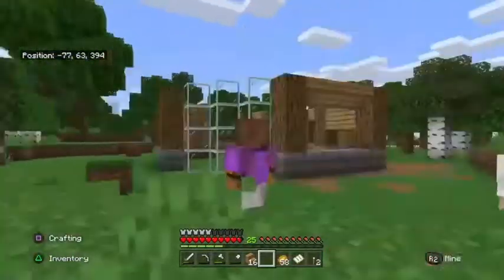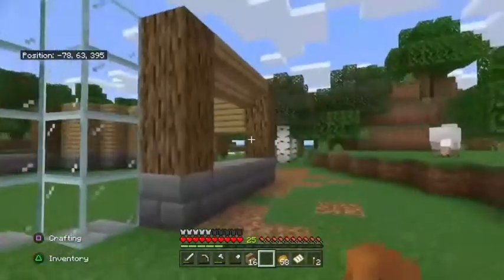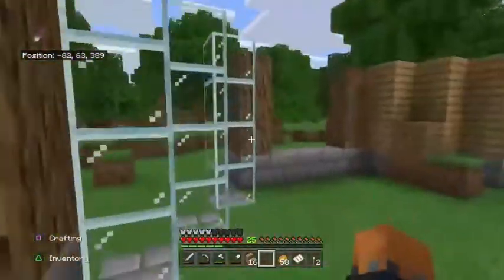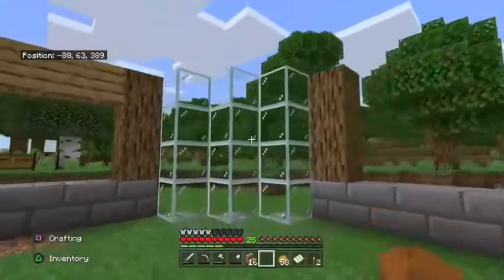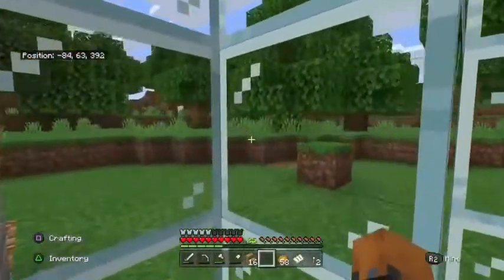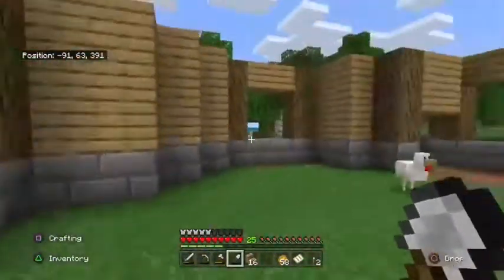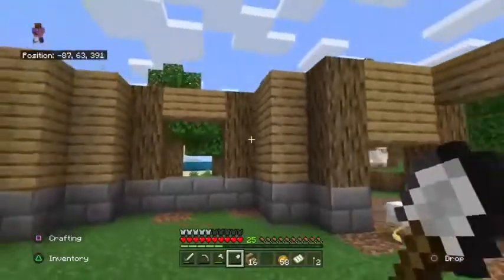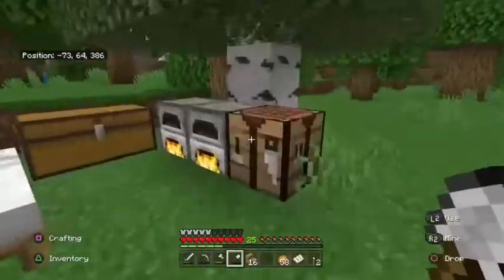Alright guys, so I'll just put this glass window in and I quite like it actually. I think it's going to be nice having this big open glass window right here just to look through. Obviously we have to do something quite nice there — maybe like a nice little garden or something. But yeah, I think that's quite a nice look. Now we've got to decide what we want to do with the roof.